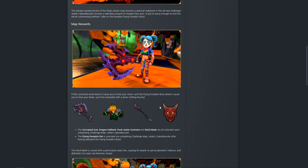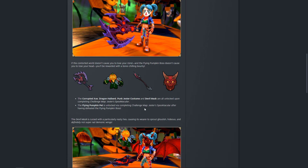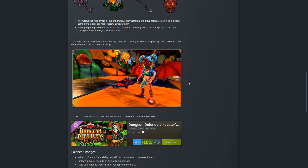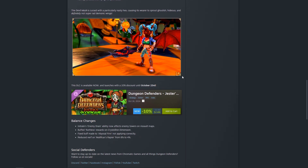The map rewards on this one: if this contorted world doesn't cause you to lose your mind, and the Flying Pumpkin boss doesn't cause you to lose your head, you'll be rewarded with a bone-chilling bounty. The Corrupted Axe, Dragon Halberd, Punk Jester Costume, and Devil Mask are all unlocked upon completing the map itself. The Flying Pumpkin pet is unlocked if you complete the challenge map with the boss — so if you do the secret, you get that pet as well. The Devil's Mask is cursed with a particularly nasty hex, causing its wearer to sprout ghoulish, hideous, and definitely not super rad demonic wings. So the mask itself is going to give you some cosmetic wings.